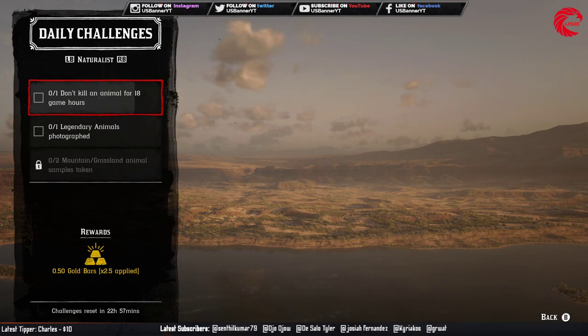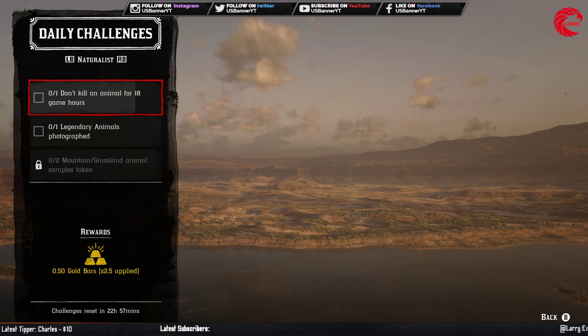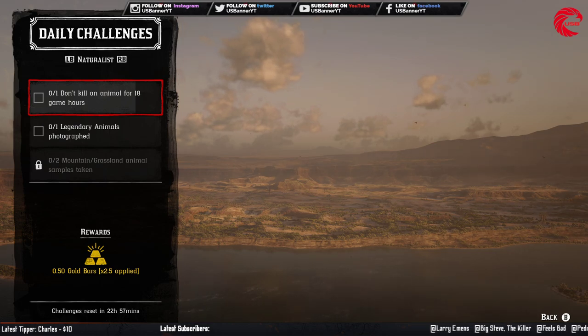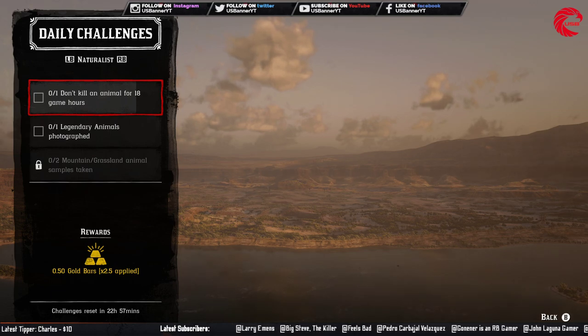For the Naturalist role, you have to go without killing an animal for 18 game hours. You have to be a gentleman and not kill any animals. You can see a signal on screen that turns from white to black showing how long you have left. I haven't killed any animals for around 15 minutes, so after a few more hours I can kill again since the indicator is nearly white for me.